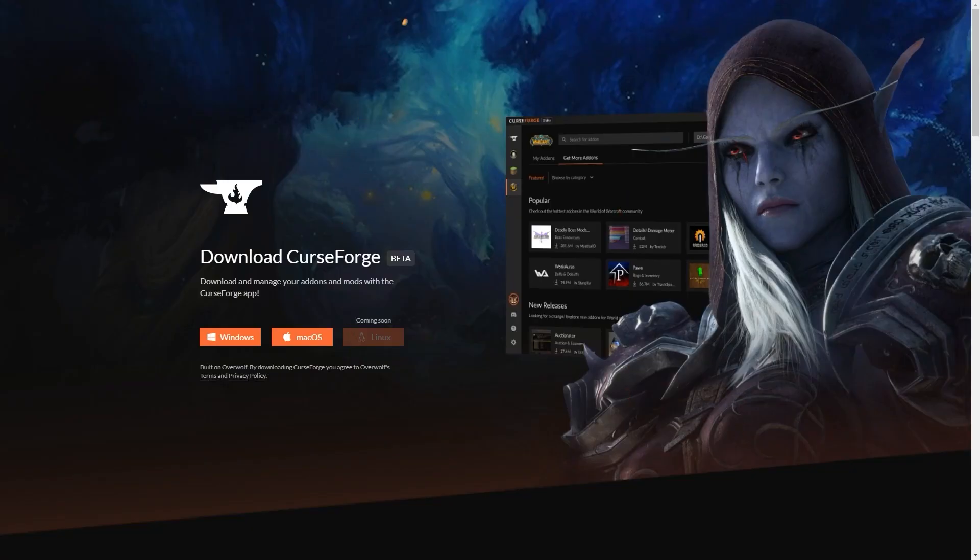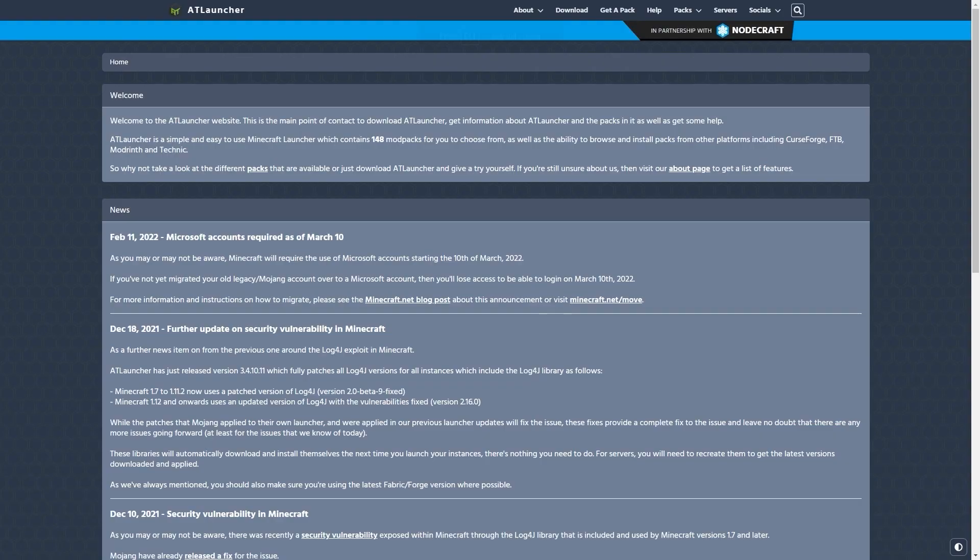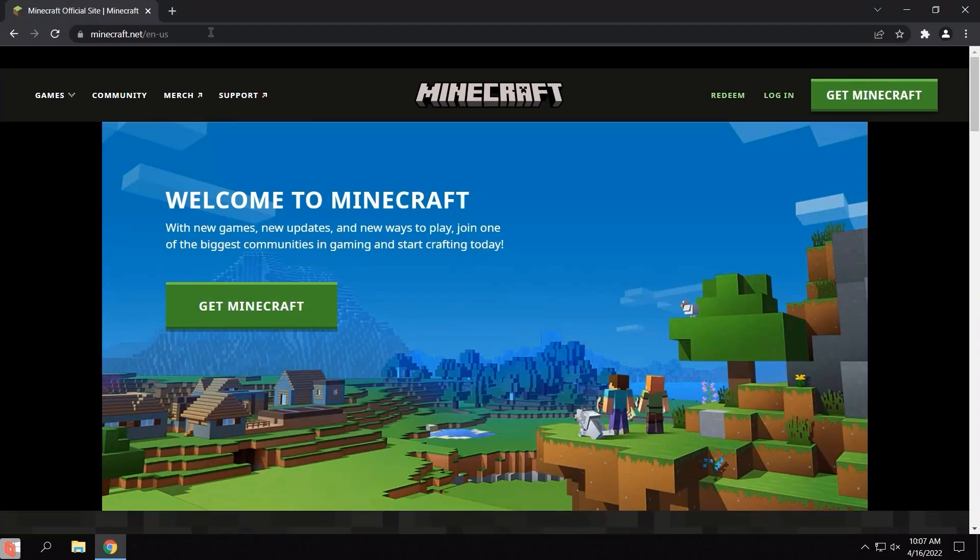There are many alternative ways to install Minecraft on a PC. I'm going to use one I'm familiar with: AT Launcher. Most mod launchers are going to be able to install a basic version of Minecraft without installing any mods, just like the version you'd get from the Microsoft installer.